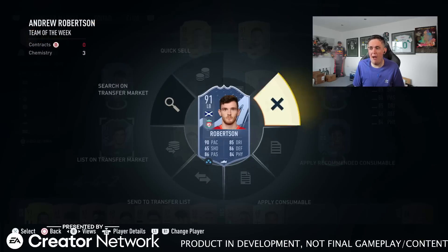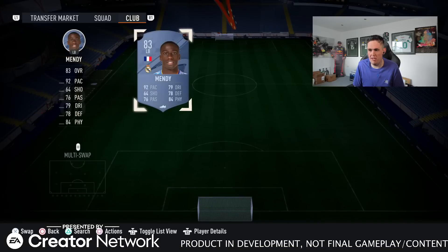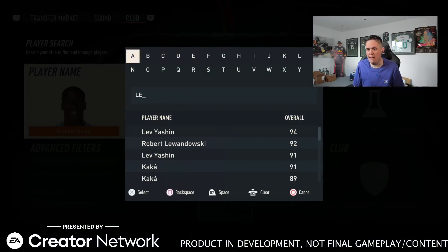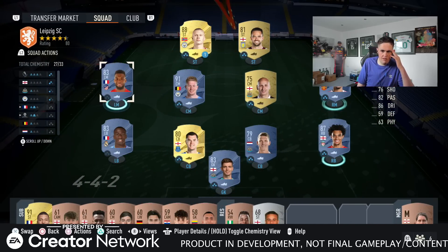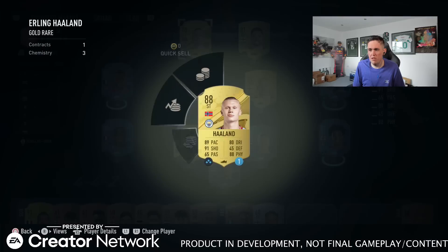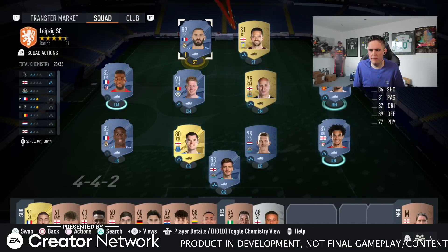If I were to take these two out — let's say I want to use Ferland Mendy and Thomas Lemar — I want to see how that would affect team chemistry, because on FIFA 22 that would have been a link. Whether or not it's a link on this FIFA, I don't know. So if I put Lemar in there — they get no bonus chem at all? What if I put Benzema in the team — would they then get chem because he's French and La Liga? No, the chem's gone down.